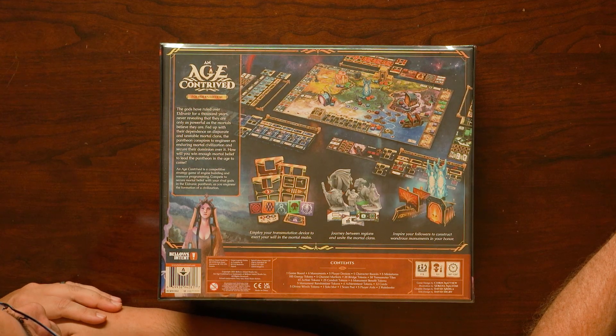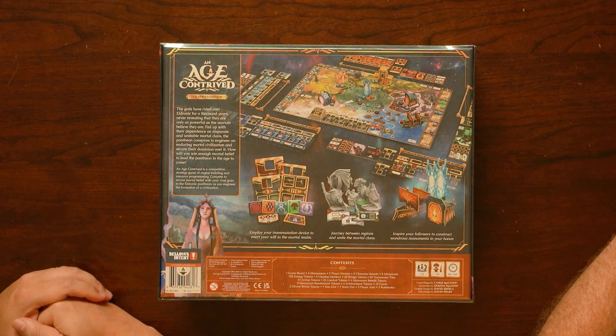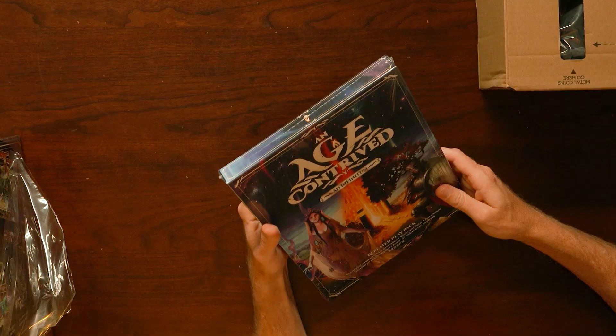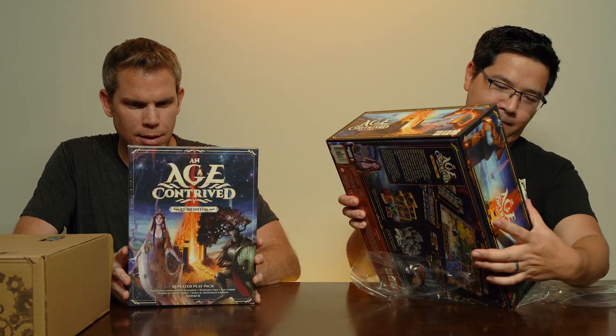The gods have ruled over Eldranir for a thousand years, never revealing that they are only as powerful as the mortals believe they are. 1 to 5 players, 12 and up, 90 to 120 minutes. And then we have this An Age Contrived Add Infinitum Repeated Play Pack — probably mixes it up after you've played it a few times.